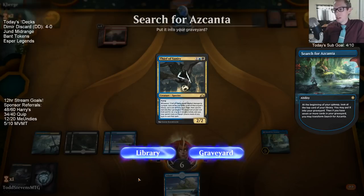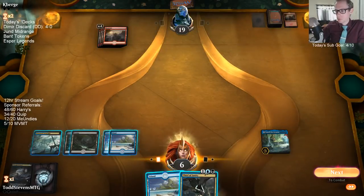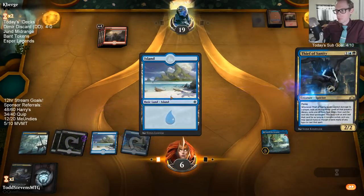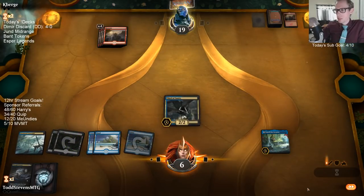Obviously Thief of Sanity is a spell that's pretty good. If I ditch it I can start activating Azcanta though. I think I still take it. Of course, Thief dies to a burn spell, but it kind of requires a burn spell — so it's basically gain a couple life.